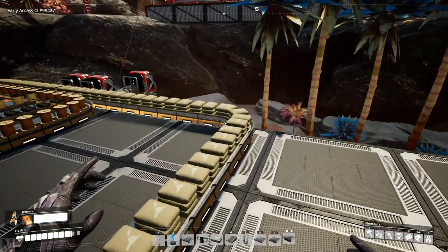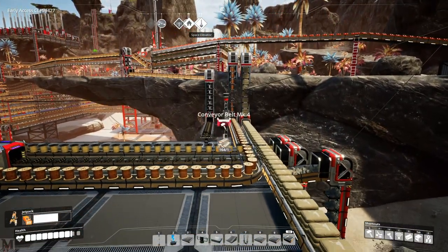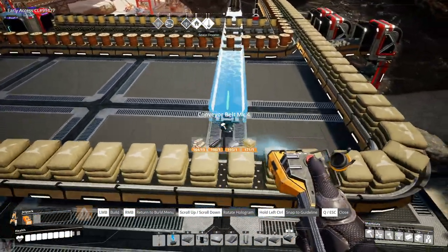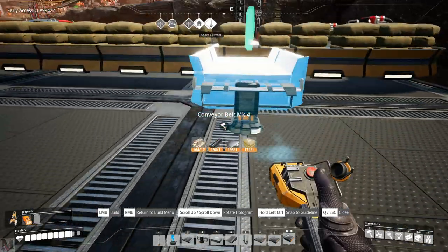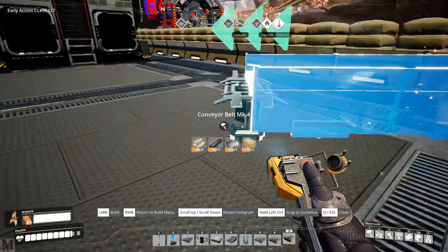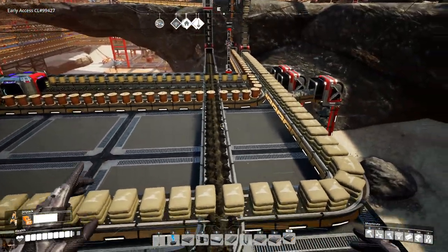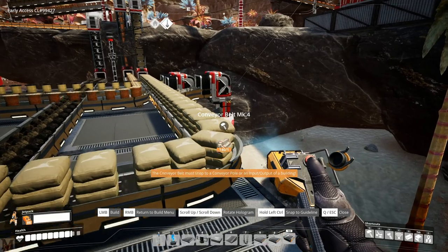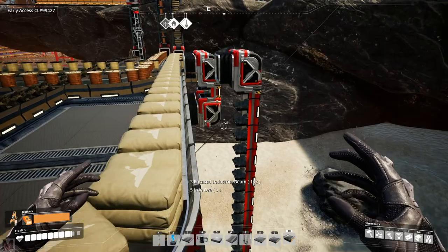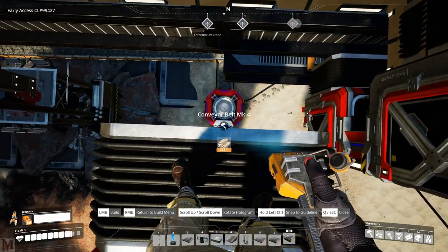We need coal and iron for our foundry here. There's our coal - we're going to go straight back. I think we can get it right inside there, that's going to be a straight line. There's our coal going in. Now it's time for our iron. Here's the problem though - the iron is right on top of our concrete line.